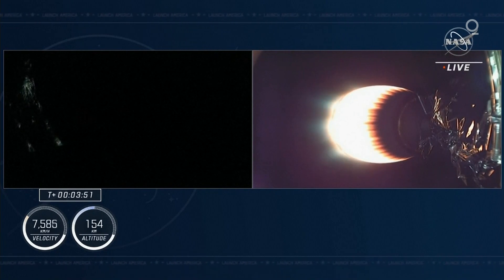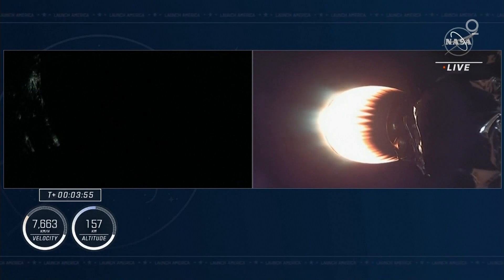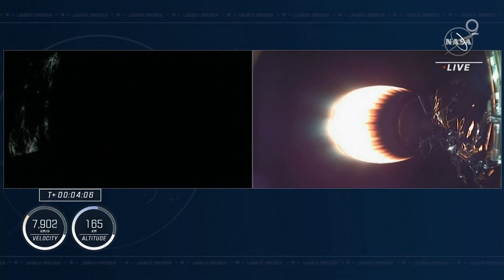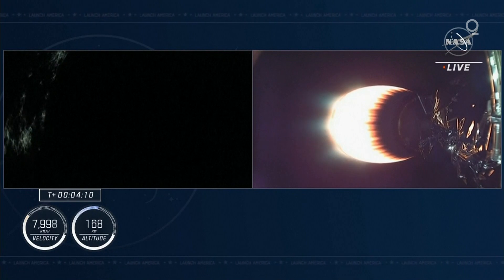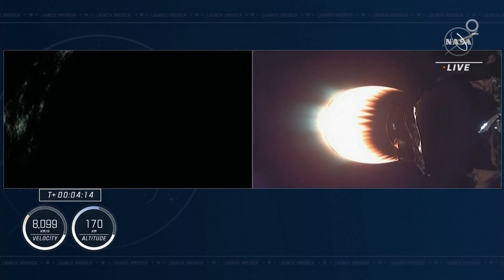Acquisition of signal, Bermuda. SpaceX — nominal trajectory. Freedom copies, nominal trajectory. That was our guidance, navigation, and control officer — nominal trajectory. Dragon's pointed in the right direction, continuing its flight to orbit. We heard Bermuda called out — that's one of the ground stations now receiving telemetry from the Dragon as it continues its path uphill.